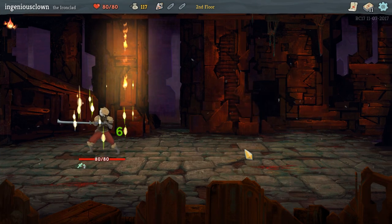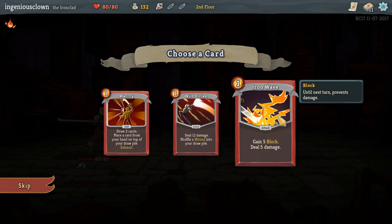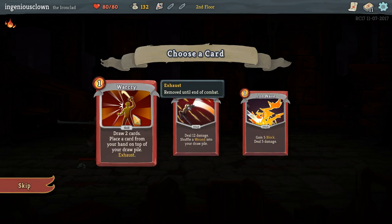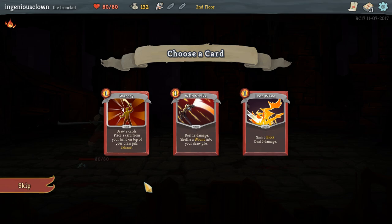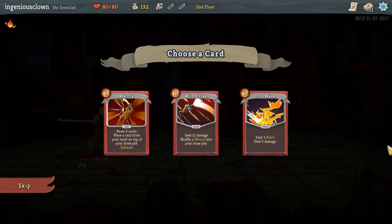My powers were matched. Every fight I get to add a thing. Gain 5 block and deal 5 damage - that's just a strictly better block. Shuffle a wound into your draw pile - wounds are unplayable status cards. Oh, this is giving me some Dominion flashbacks. It's like a curse - or any of the estates. You want the victory points from estates, but they do nothing when they're in your hand. What is exhaust? Removed until end of combat? I don't feel like I can make a good use of this.